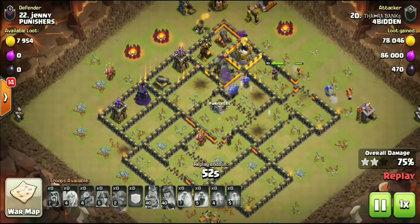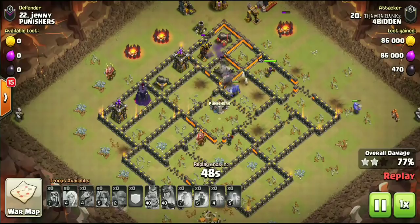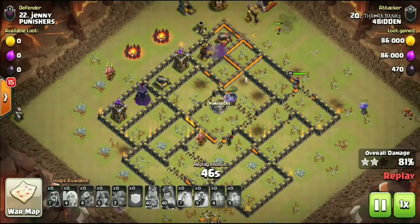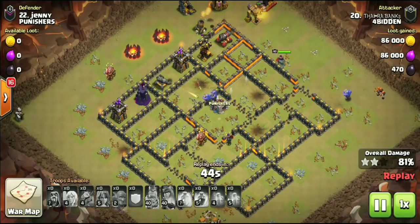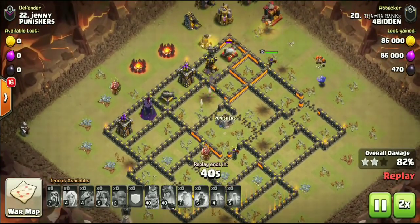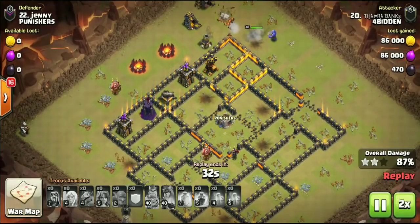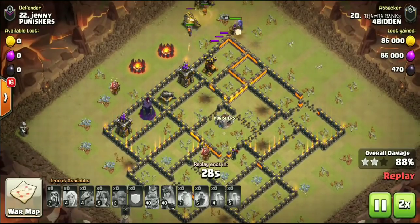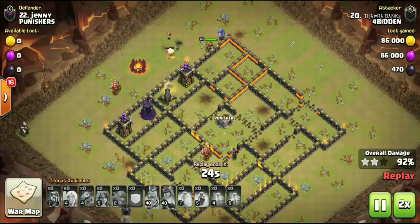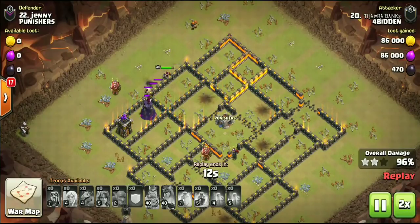Another question a lot of people are asking is: what if it is a hound that comes out of the CC? Because your queen under Rage chews through that hound so quickly — it does not matter. The Valks and the Bowlers are all going to take off, as well as the king and your queen. She will be beating on it for a few more seconds, but with her under Rage, that hound pops in a matter of seconds.